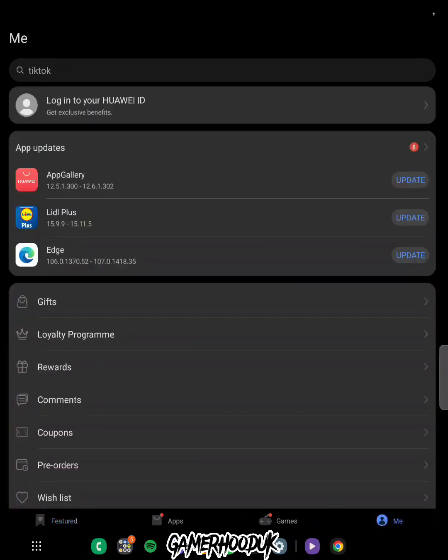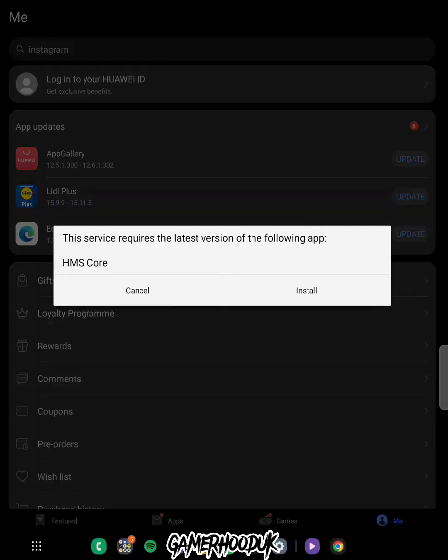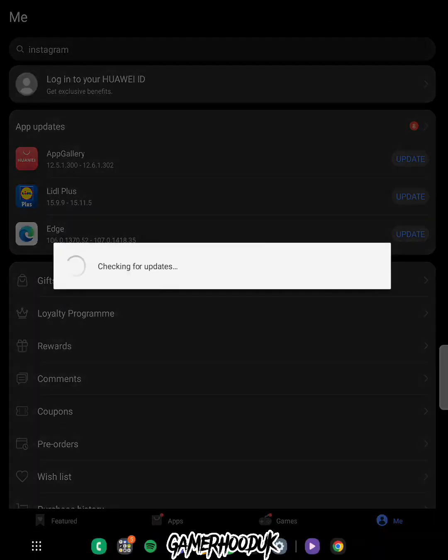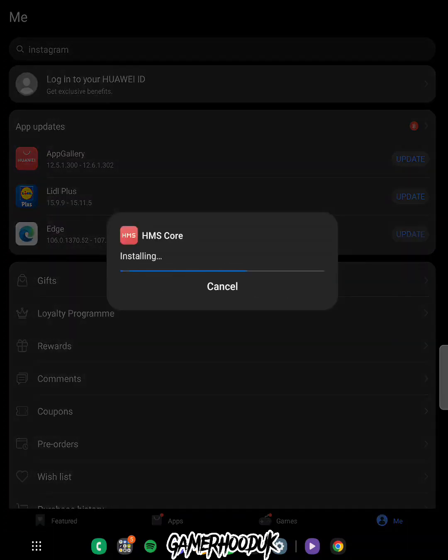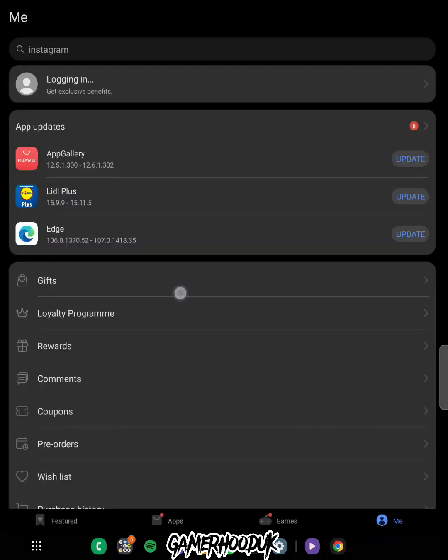The next step is to make a Huawei ID account. We need an email address to log into the game and into the Huawei App Store. It's gonna ask you to install HMS Core, which is an essential part of the app that you need to continue with this process, so just install it — it's fine.